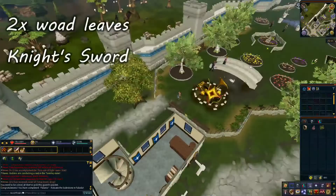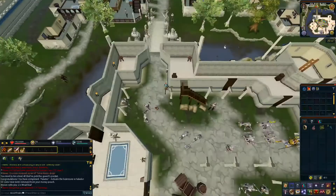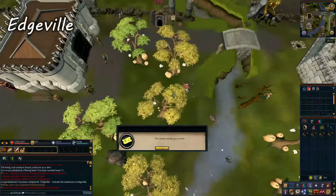Head south from the park into Falador Castle. Speak to the Squire to start Knight's Sword. Head back out of Falador to the north-east to Edgeville. Once you have reached Edgeville, unlock the Edgeville Lodestone. Here in this guide, I will be doing the weekly circus because that is where the circus was when I made this guide.